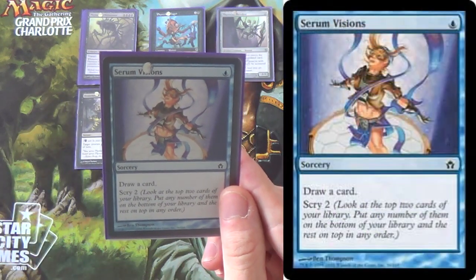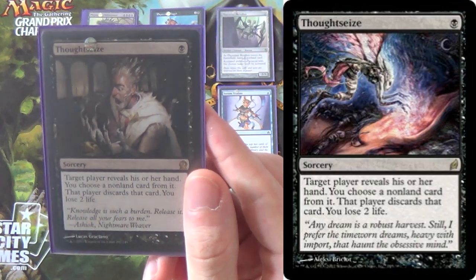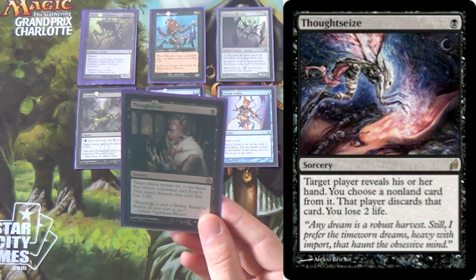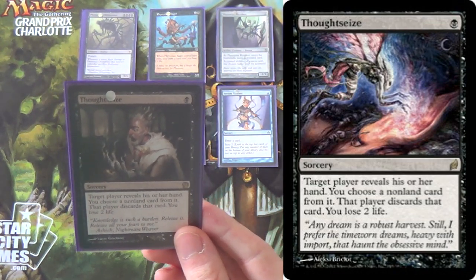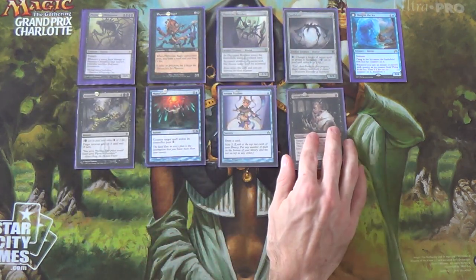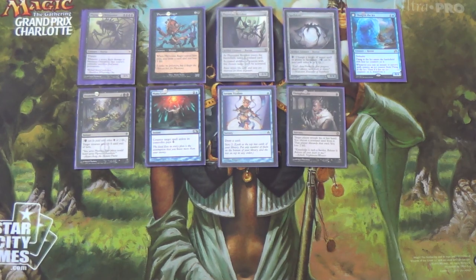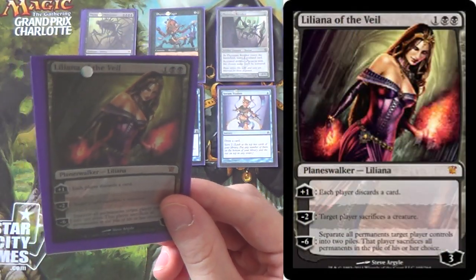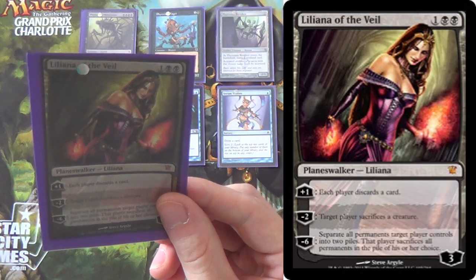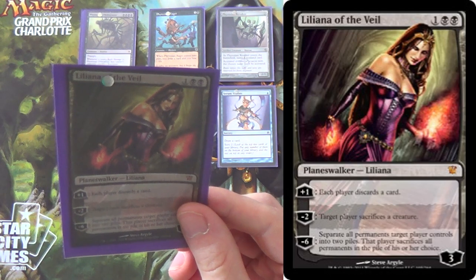For some early game plays, we have Serum Visions — just lets us draw a card, easy enough. We have Thoughtseize: target player reveals a card in their hand. We would be losing two life, but that's okay. We need something to fight combos, otherwise we only have Mana Leak. Thanks to cards like Spellskite and Thing in the Ice, we can stay alive regardless. We run Thoughtseize instead of Inquisition — feel free to disagree, especially if you find there's too much life lost from Phyrexian Rager or your fetch-shocks aren't working for you. I'm running a one-of Liliana of the Veil. This isn't the kind of deck that can take super good advantage of Liliana — we don't do a lot of graveyard shenanigans, so we can't make the plus asymmetrical. She's great repeatable removal and gives us something to do against Bogles, but not more than one in this list.